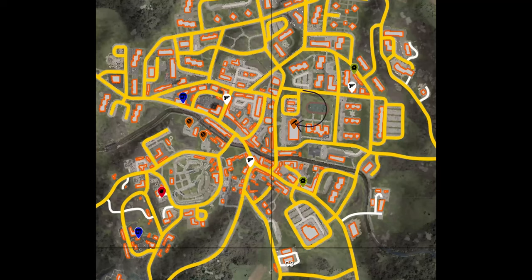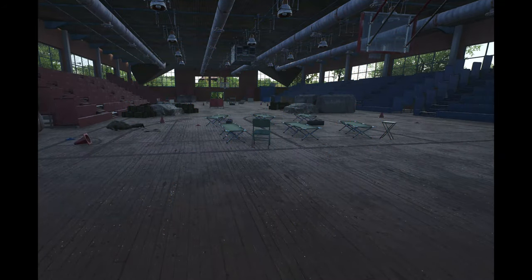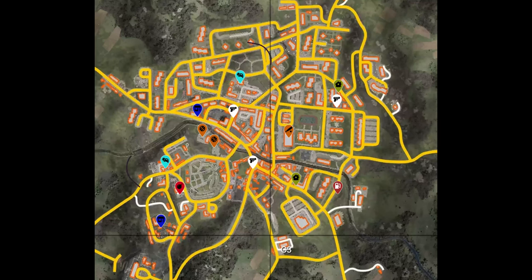Samobar also has a big city gym where you can loot a lot of military containers. There are also two car repair garages where you can find car repair kits and stuff like that. There's also a gas station — there's still a lot of stuff to loot in Samobar.